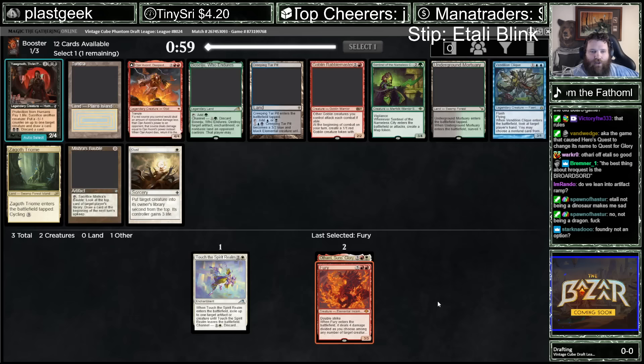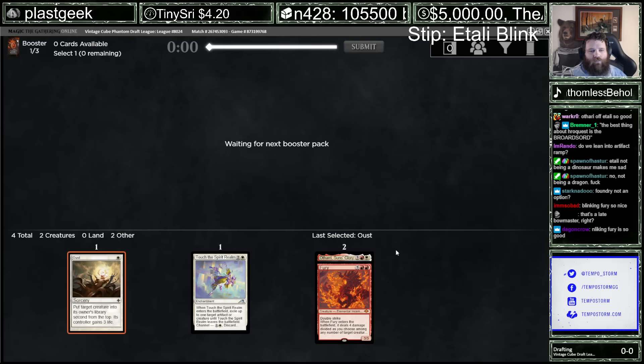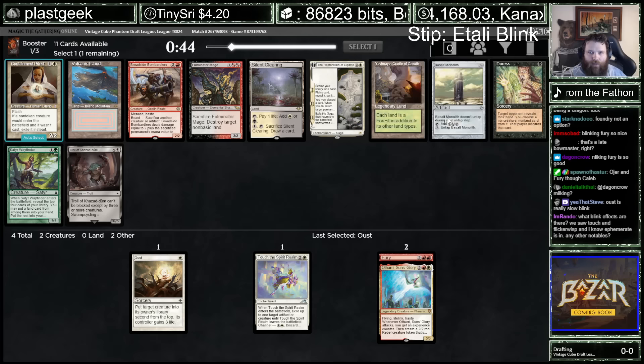I'm going to take the Oust out of this pack. We're trying to slow people down. The best thing about HeroQuest is the Broadsword. Yeah, it's so much fun. I guess I'm taking Broadside here, right? The Basalt Monolith appeals to me too.